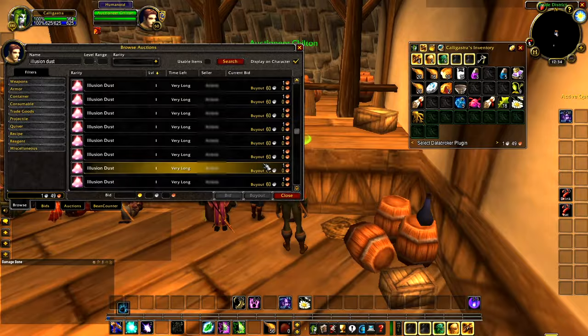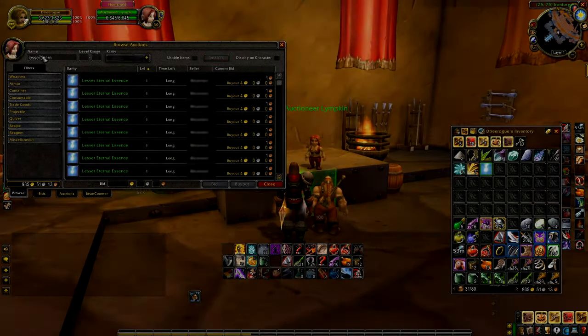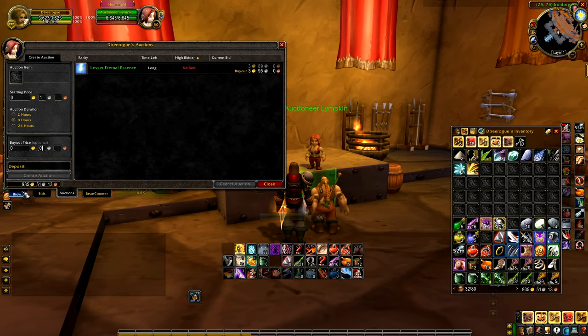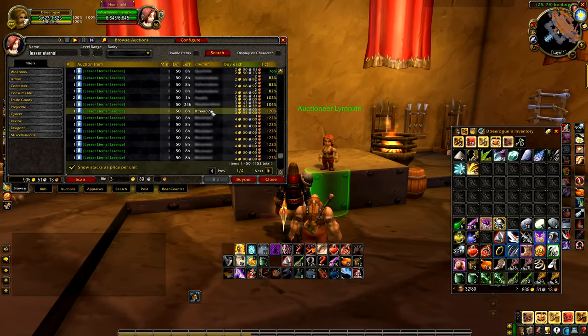Even if you do know about these auctions, it is still annoying having to click through all the pages to finally get to something that is reasonably priced. Likewise, when you're looking to sell something, I bet I'm not the only one who's put up auctions that are, let's say, priced to sell, only to find out that my buyout prices were still more expensive than most of the other auctions because I was comparing it to one of those inflated auctions.